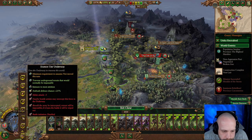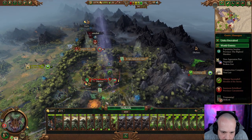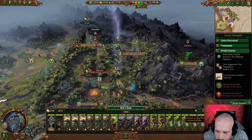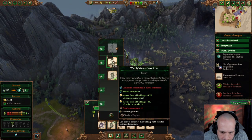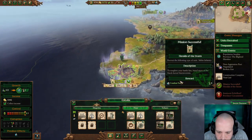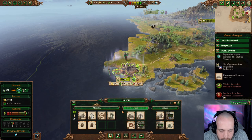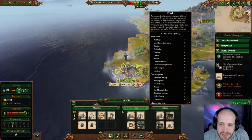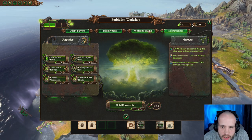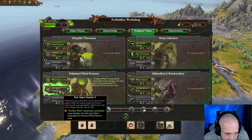Let's get in position. You can go all the way to there. We're going to upgrade this because it gives us an extra 40%, boosting our income even more. We're at plus 17 food so we're good. Forbidden Workshop — we've got a ton of war fuel. Weapons teams — I want to get these Poison Wind Mortars on the way. They cause damage over time and reduce leadership. That's the one I want.